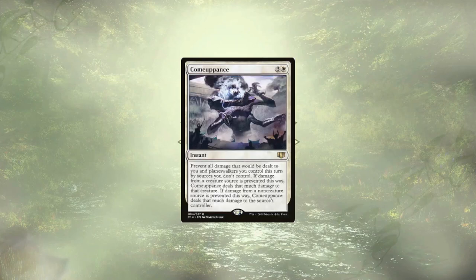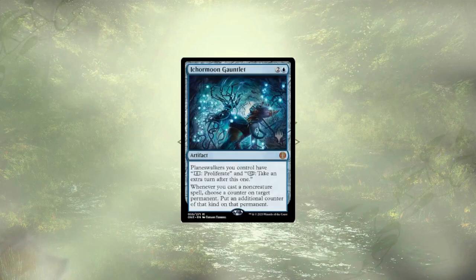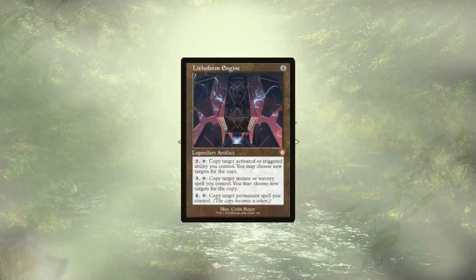Comeuppance is a powerful fog effect that deals damage back. This could act as a powerful board wipe, or just a deflecting Swat-style know-you effect. Ignite the Beacon is Call of the Gatewatch Plus, allowing us to grab two Planeswalkers instead of just one, and doing so at instant speed. It wouldn't be a Planeswalker deck without Ichor Moon Gauntlet, allowing all of our Planeswalkers to proliferate and take extra turns. Lithiform Engine will let us copy our Planeswalker abilities, including those extra turns.